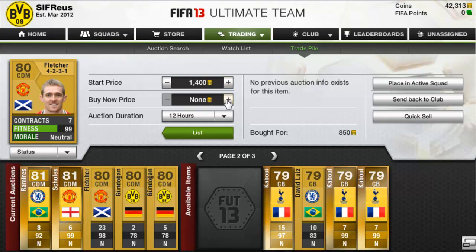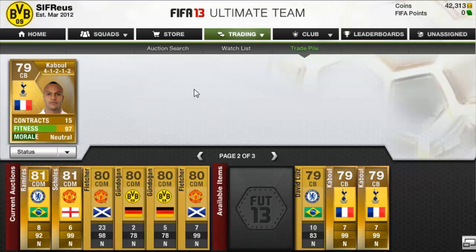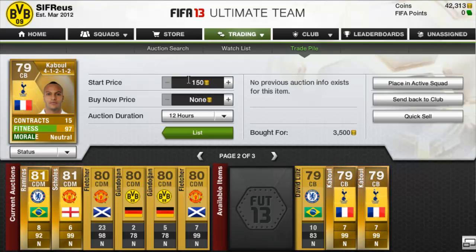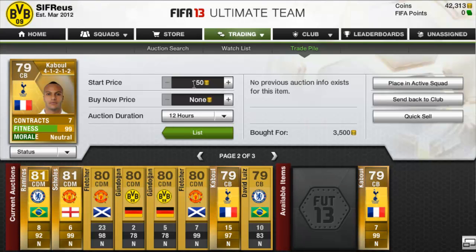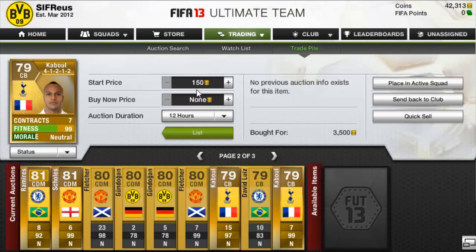We've got another Fletcher 4-2-3-1 for 850 coins and we're going to list this one up for 1,500 as well. Then we picked up a Cabal 4-1-2-1-2 center back for Tottenham for 3.5k — he doesn't really go for much, around 4k, so that's what we'll list him for. Then we picked up a Da Silva 3-5-2 for 2,300 and we're going to try and get 3k on him. We also picked up another Cabal 4-1-2-1-2 and listed all of them up for 4,000 coins.